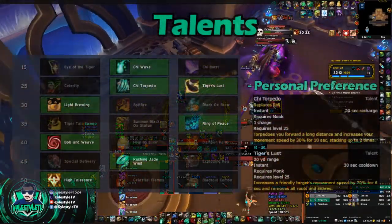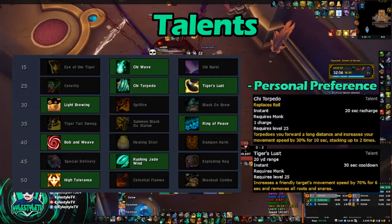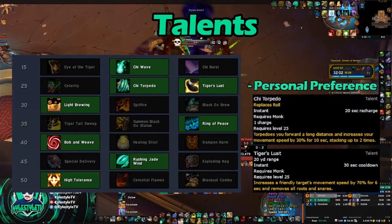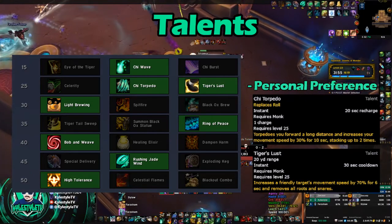Now let's move into Talents. The nice thing about Monk is we've just got one talent layout that you can use for literally everything — I honestly don't change this. You're going to start off by using Chi Wave, which is going to send out a wave. It's really a targeted attack — you'll hit a target, it'll bounce and heal, attack a target, bounce and heal. It does that seven times.